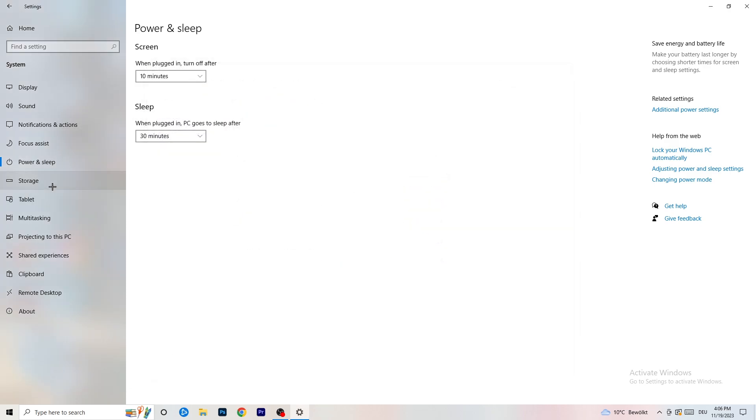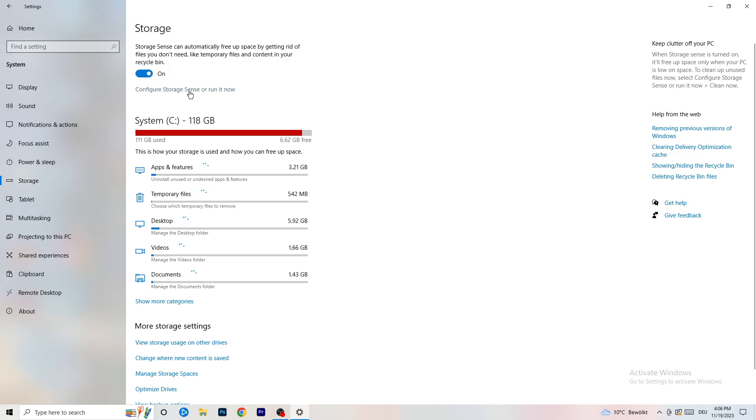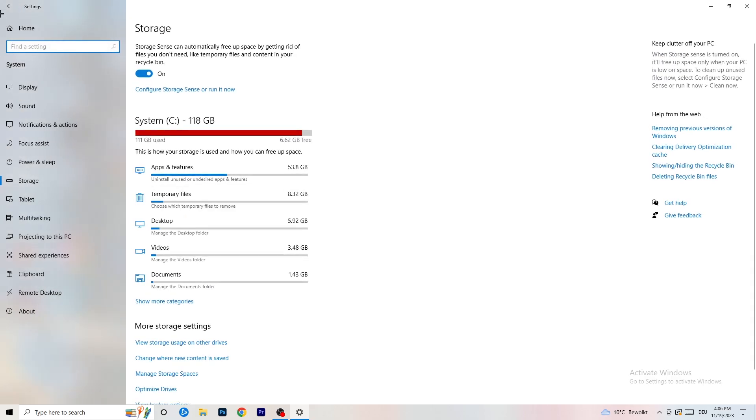Go to Storage and click Configure Storage Sense or Run It Now. Turn on Storage Sense, set it to run every week, check Delete Temporary Files that my apps aren't using, and set Delete Files in my Downloads folder to files not opened for more than 60 days. Then click Clean Now. This will take a while so let it run.